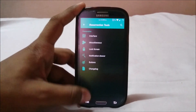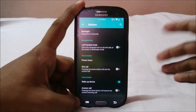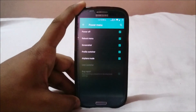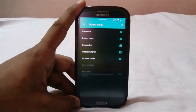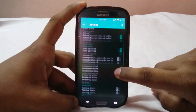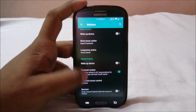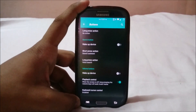In buttons settings, you can enable left-handed mode, though I couldn't get it to enable from my experience. There's a power menu toggle to enable screenshot and similar options in the power menu, though screen recording wasn't there — you'd need to install a separate app like Screencast. Options also include end call with power button, wake up device with the center home button, home button long press action, and even wake up with volume buttons.